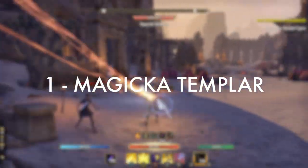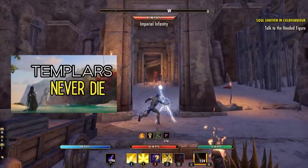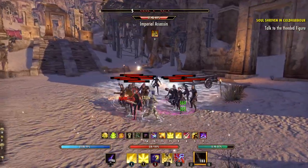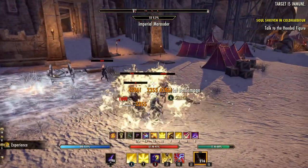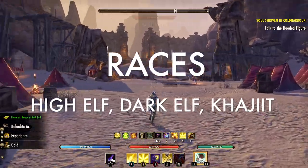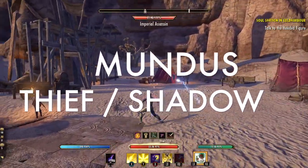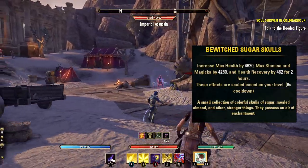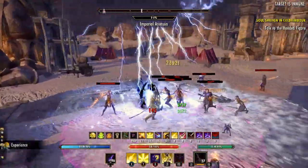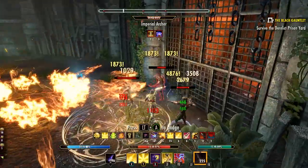That brings us to our number one XP farming build — the Magicka Templar, and for this I'm recommending the Lawbringer build. It's another easy one-bar setup with tons of damage potential and great passive healing and utility. This is by far the most flexible build on this list, making it the best option for grinding more difficult enemies. The recommended races are High Elf, Dark Elf, and Khajiit for the most damage possible, with the Mundus Stone being either the Thief or the Shadow. Tri-stat food is a nice option since we have one useful stamina skill in addition to our other magicka abilities, and basic trash potions are just fine.